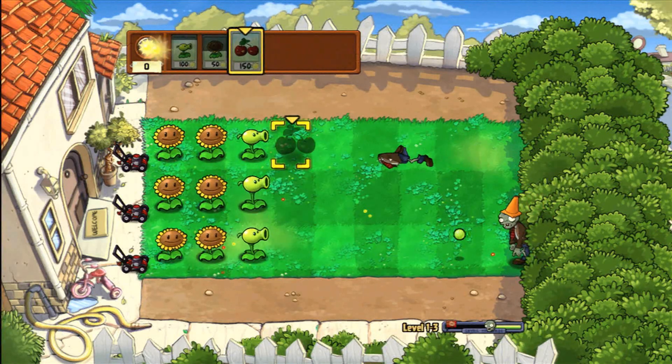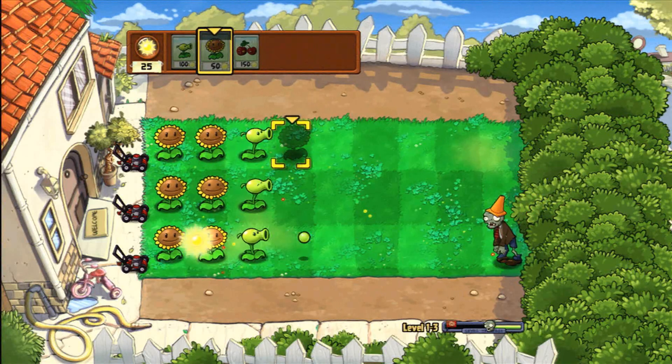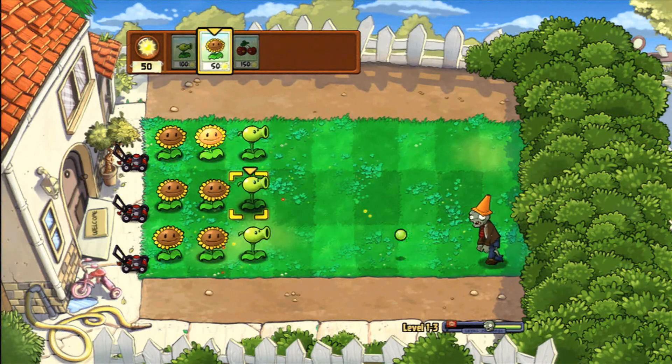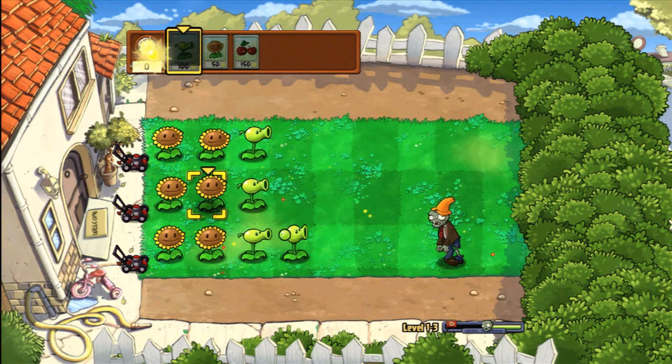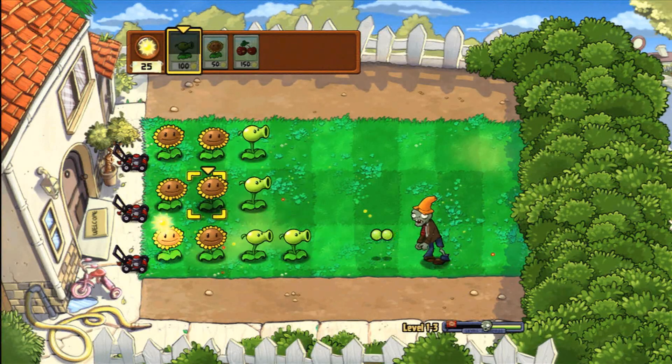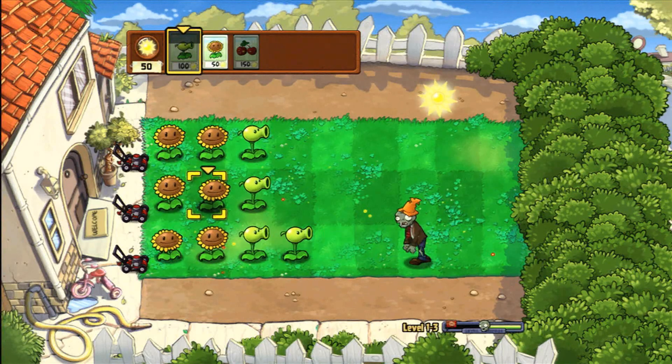This stage also has the first zombie with a traffic cone on his head — he must have been drinking a little bit too much of the zombie sauce at the undead pub. Well, if you've set up two columns of sunflowers like I have, you'll want to put down a second peashooter to take him down.